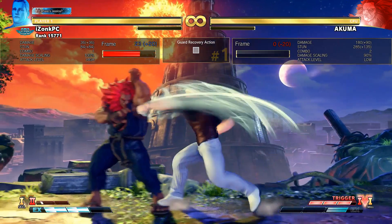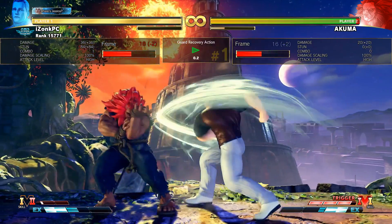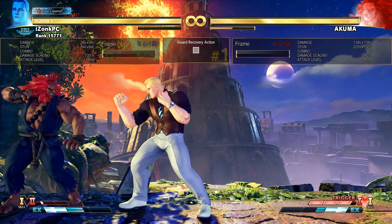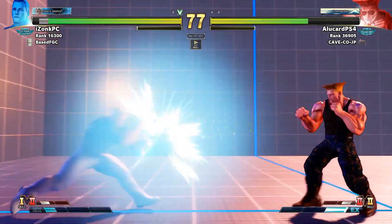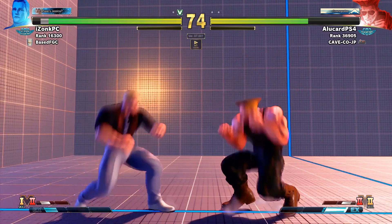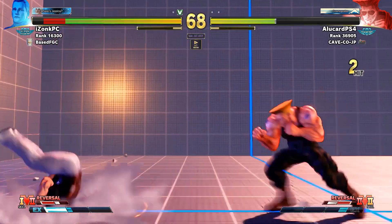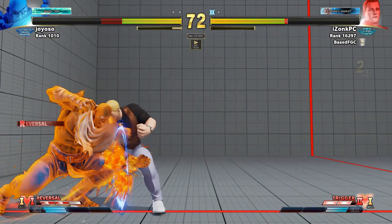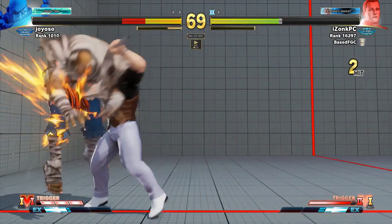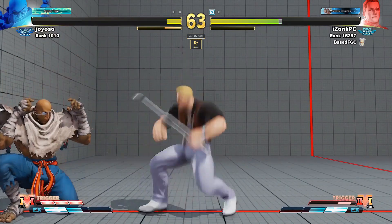Look how consistent this is — look how much damage you get from being minus two here. This is definitely a viable strategy. Just remember that the Zonk has no priority, so it loses to buttons, specials, and projectiles — you can only do this if you know people are blocking. Crouching heavy punch confirmed, and he did not appreciate our new found tech. Same Sagat, ultimate grandmaster — doesn't matter. This completely changed the complexity of the round and the entire game. I beat this guy 2-0; he's just getting cooked here, all because I got the knockdown at a vital moment.